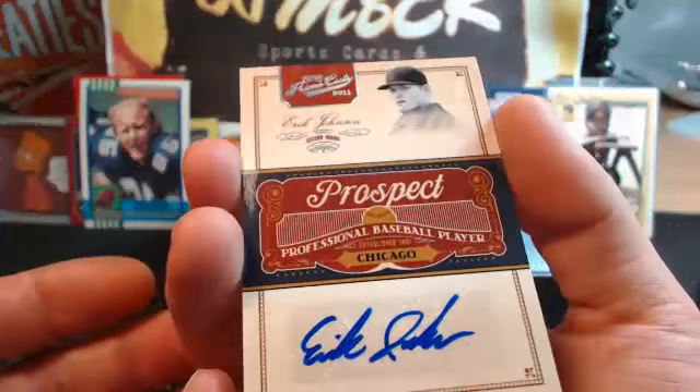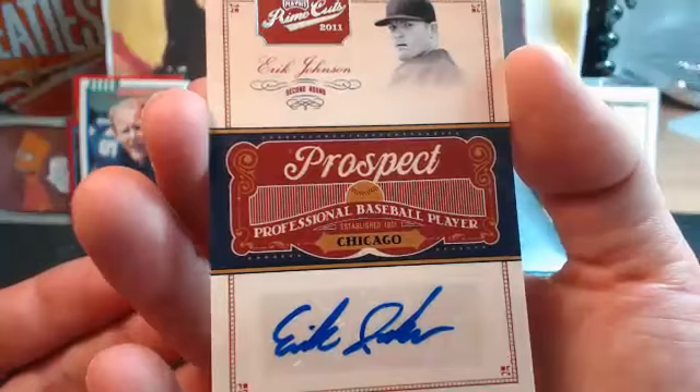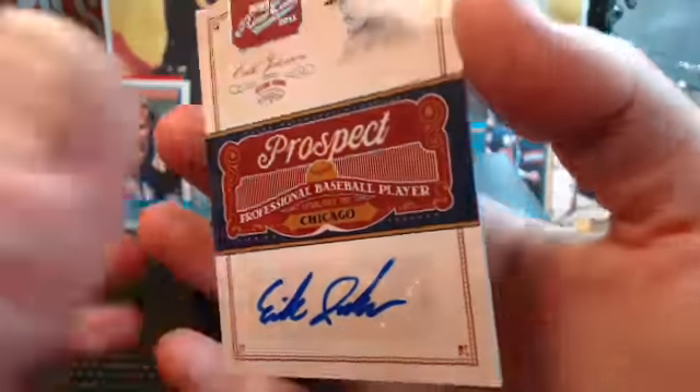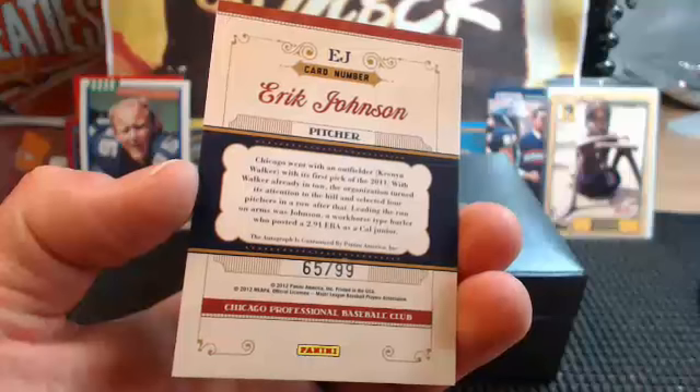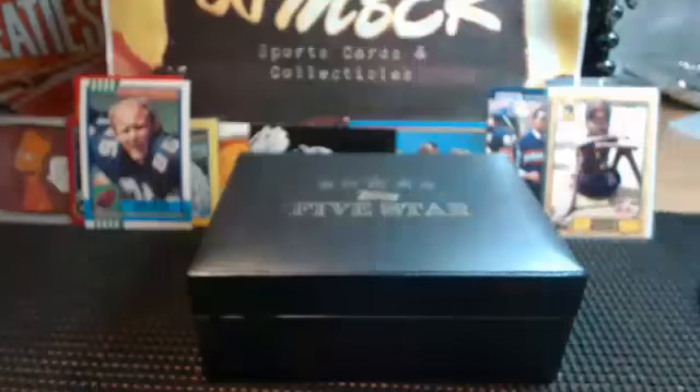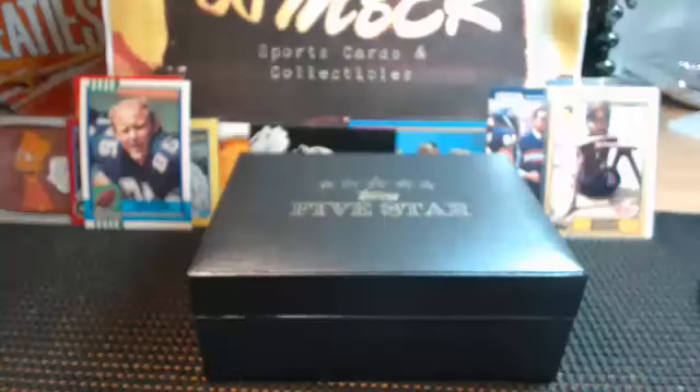The last one here is Chicago. I'm going to have to check because this one doesn't say if it's a White Sox — Eric Johnson, Chicago, low number, 65 of 99. Eric Johnson actually is an NHL player — but in baseball it's Chicago White Sox.